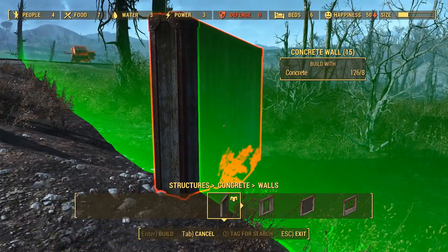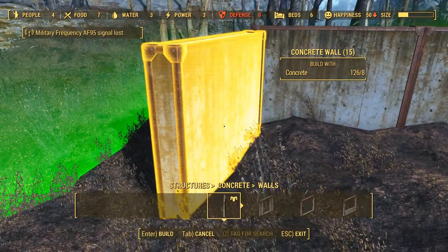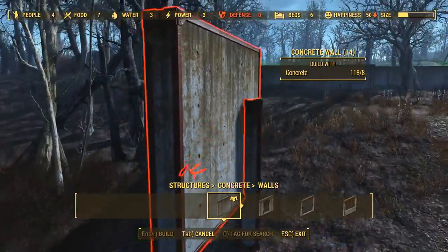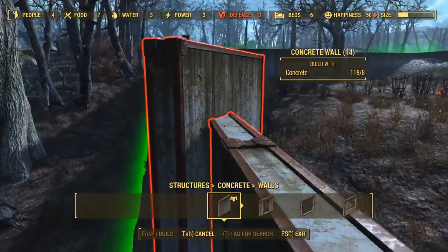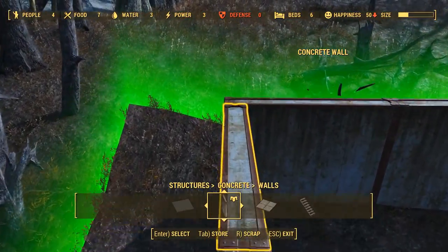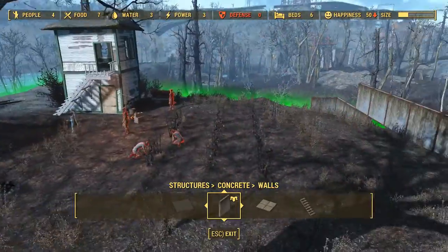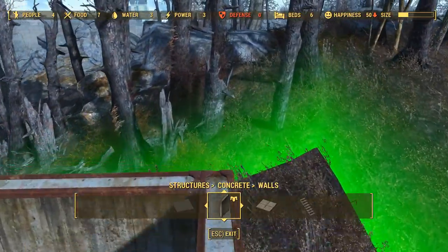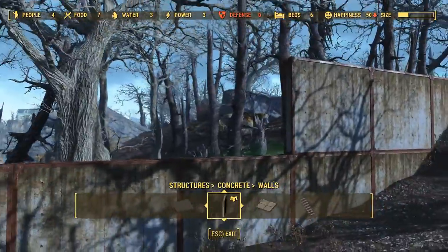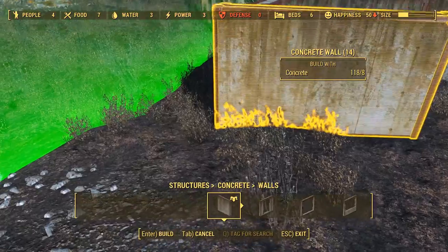That Brahmin just spawned there — weird. Now, do I want to go inside the wall or outside the wall? Because that might throw off the whole design. I haven't been thinking about that. So we're inside the wall here... and inside the wall there. Okay, I think we're okay. Look at this — any settler in here is just immune to any attack. No one's going to be able to walk into the settlement and do anything. That's what I wanted.